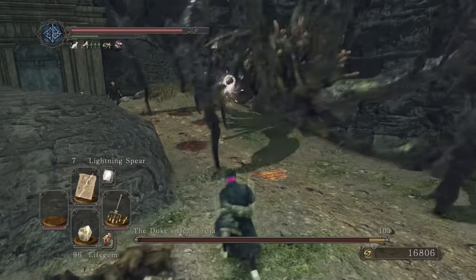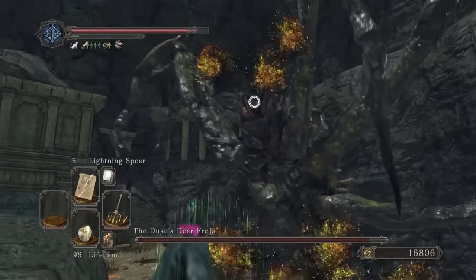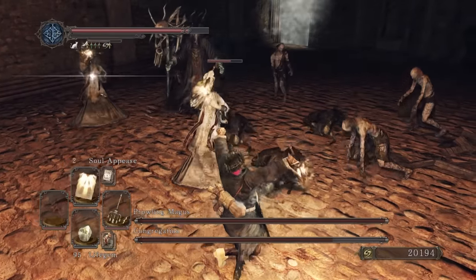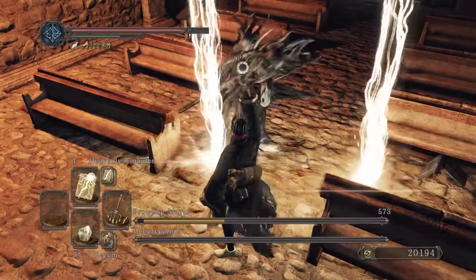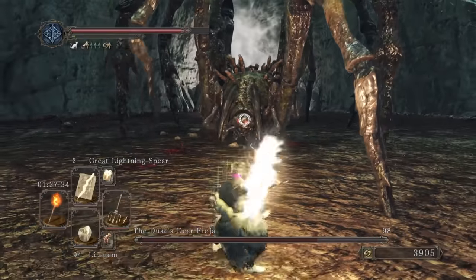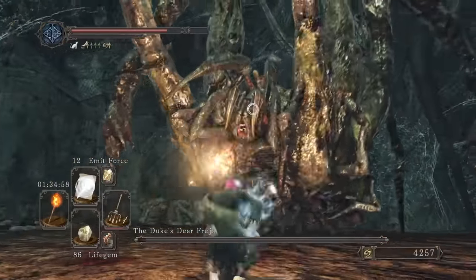Onto Brightstone Cove, and in case you've never done New Game Plus in Dark Souls 2, you get an early encounter with Freya exclusive to New Game Plus. Any damage you do here actually carries over to the boss fight, which is a nice touch. Soul Appease hurts all of the enemies in this next boss fight — thankfully they all congregate together, making this boss even easier than usual. Now the proper fight with Freya. Thankfully the spider mobs are afraid of fire so this again is pretty easy while carrying a torch. Lightning does decent damage here.